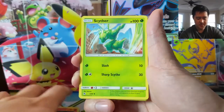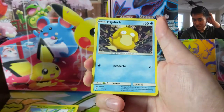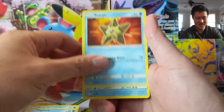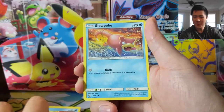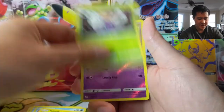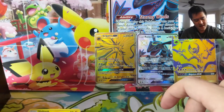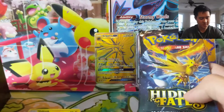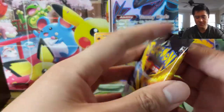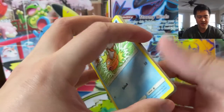I'm so excited for Sword and Shield. Definitely the thing I want to put together is some kind of Rillaboom-based deck. Let me know in the comments what you're most excited for — I imagine a popular answer might be Zacian V, and I know people want to use him in their ADP decks. We're already down to three packs and we already have three awesome promos, two gold cards, and a shiny Rayquaza.